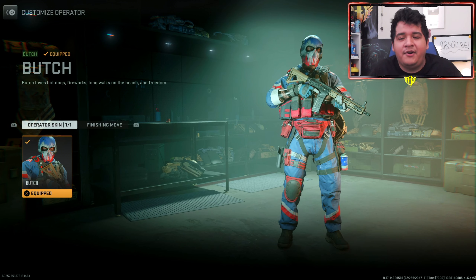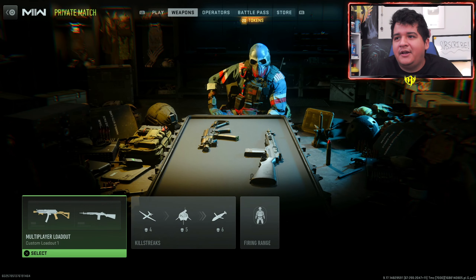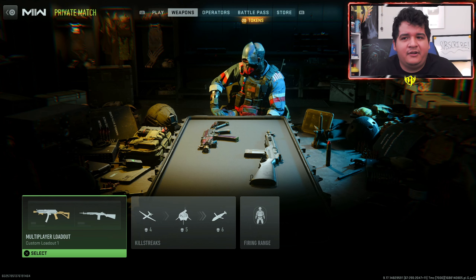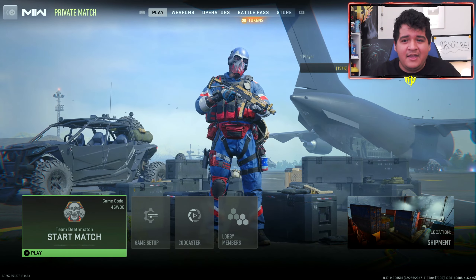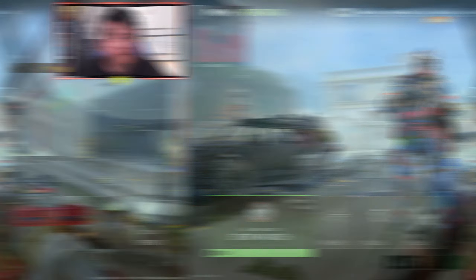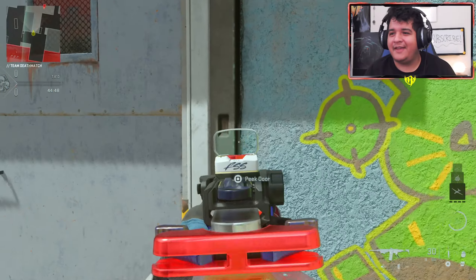If you guys are curious about the Operator, we have our man Butch. He doesn't come with a second Operator skin, sadly — he only has the one. He comes with the lights out finish move, which I'll show off in game. He looks kind of cool, nothing too crazy though. For a 4th of July Operator I kind of wish he had a little bit more personally — he screams America, but not too much. Anyway, let's head in game and see how the fireworks tracers look, and the decal.